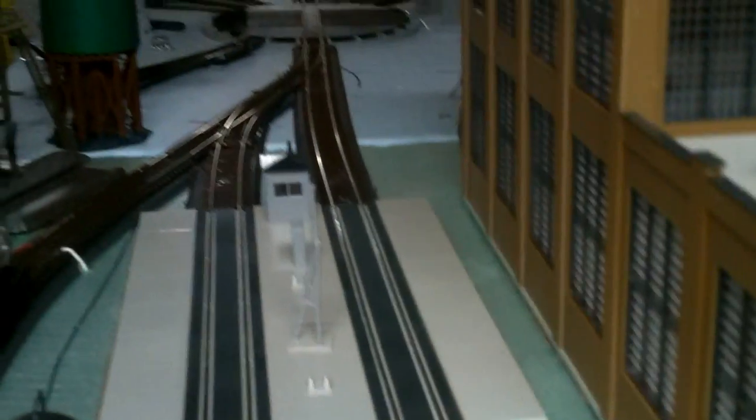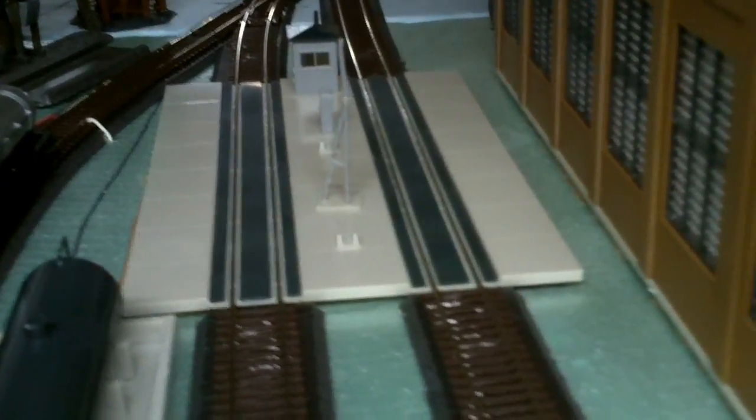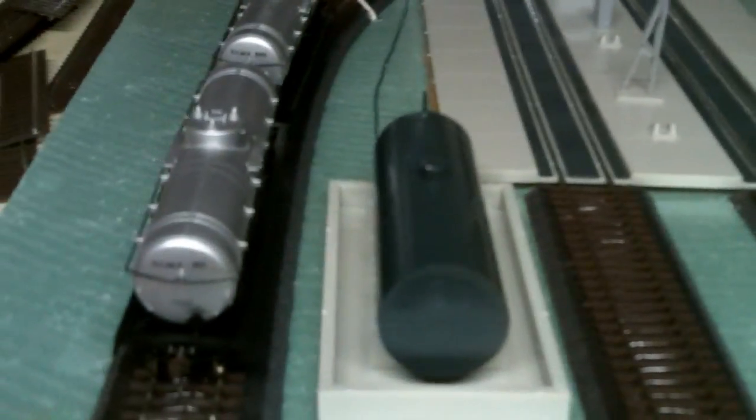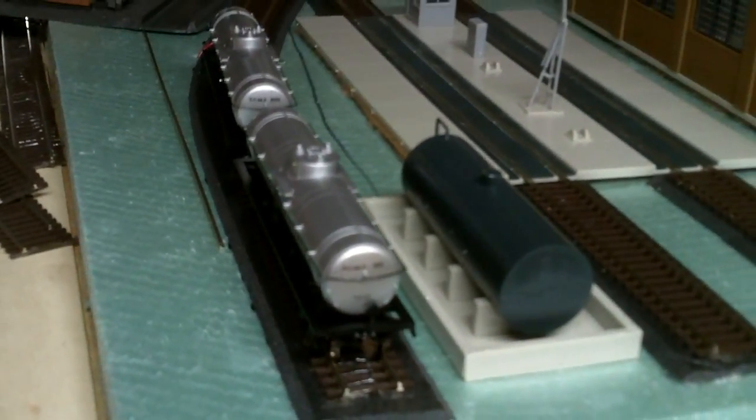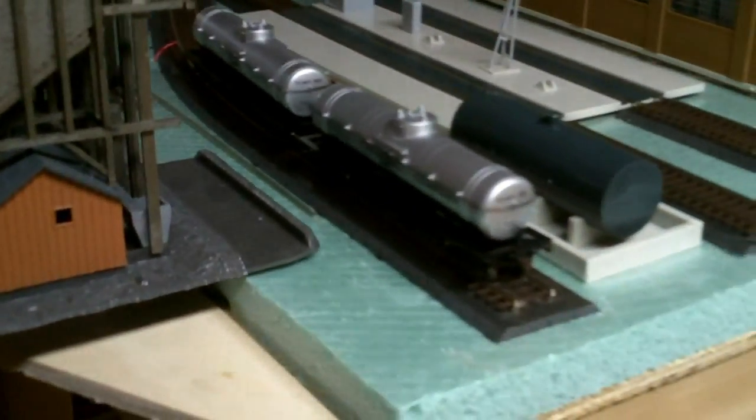These are the two tracks for the diesel fueling facility. Obviously, this holds the diesels. This is the track for the tank cars, which hold the fuel that goes in the storage tank that goes in the diesels.